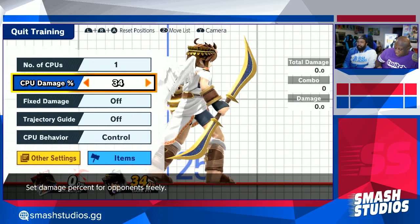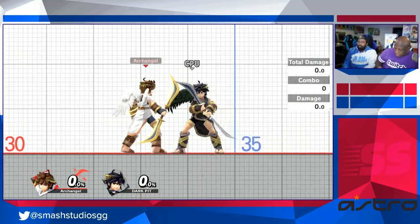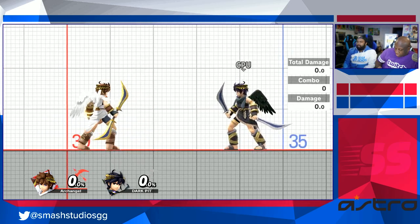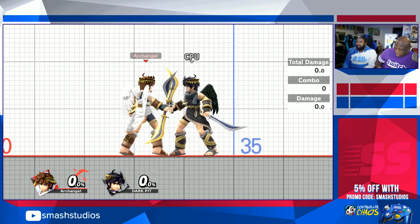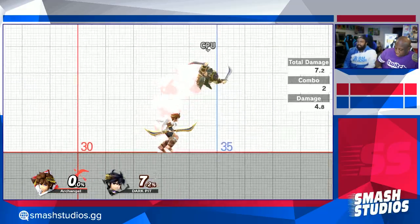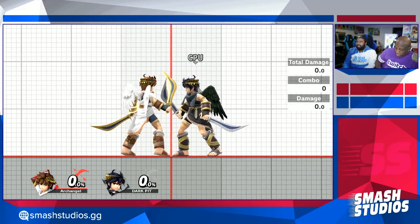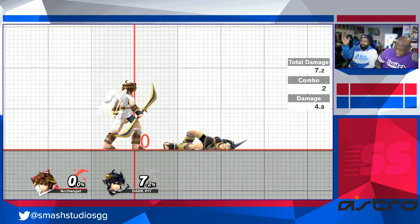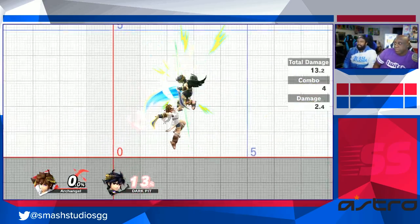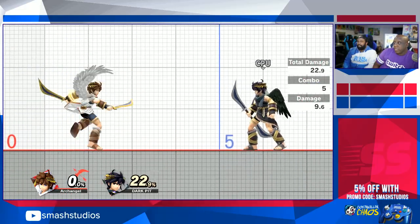Up smash is also a kill move, but not really — if you kill somebody with an up smash they're usually at like 150. One of the most reliable setups is down throw into up smash. You have to dash forward a little bit to connect, because the down throw naturally puts them outward. So you down throw, dash a little bit, then hit up smash. That's basically the best application of up smash.